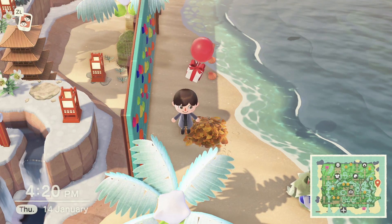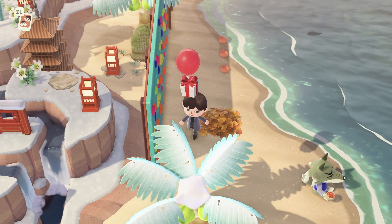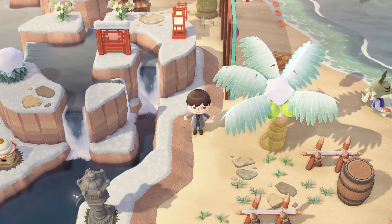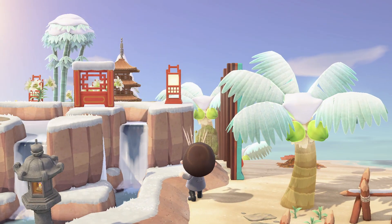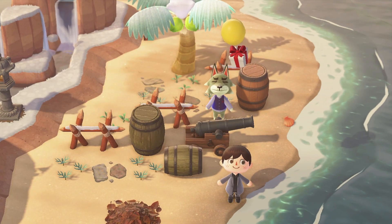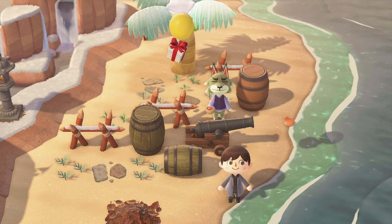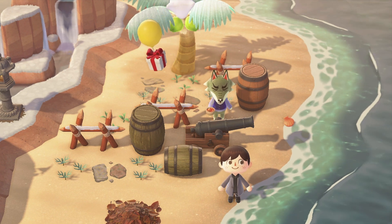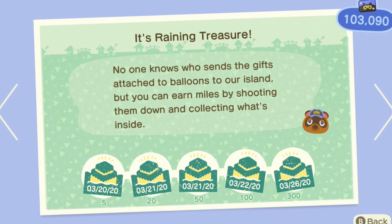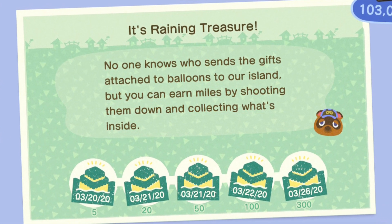Either way, the beach is a great place to hunt for balloons, so if you do want lots of them I recommend sticking around the beach and bearing in mind the direction of the wind. Even if you aren't getting them every time, those two things should help you find more balloons. Even if you don't care about the DIY recipes, balloons can contain a bunch of different fun items and even bells. You'll also complete Nook Mile tasks for shooting down balloons, and shooting down a ton of balloons is the way to get the recipe for the golden slingshot.